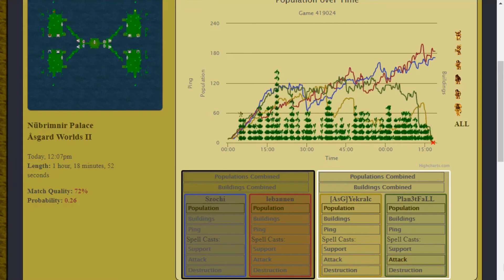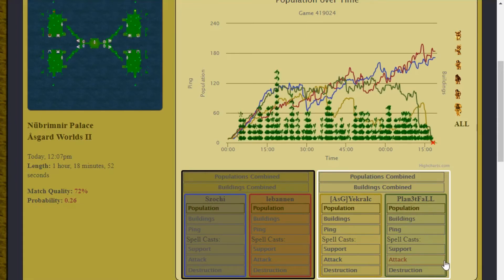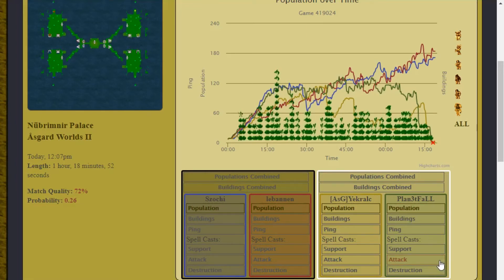Looking at green, it's just phenomenal. You can see he's putting out a tremendous amount of pressure. Unfortunately it wasn't enough, but by the end of this match — the last half hour — it was basically a 2v1. Really great work to green for being able to put out the pressure that he did.